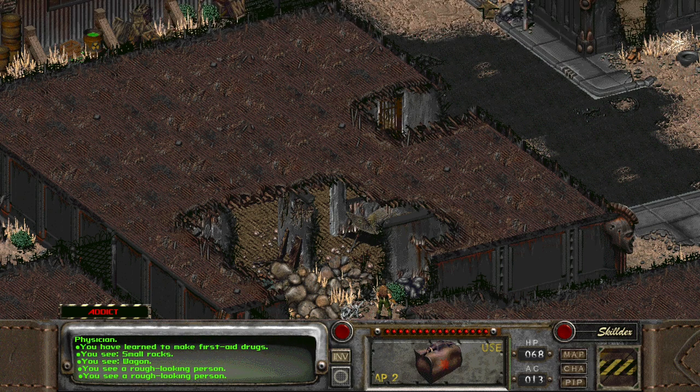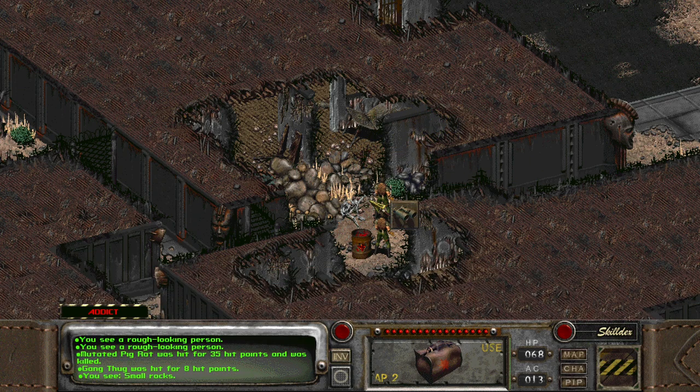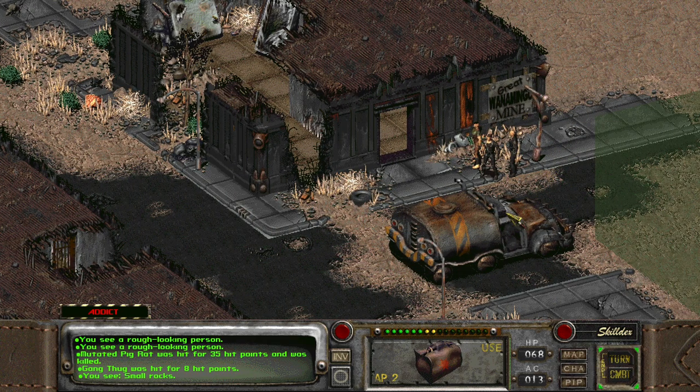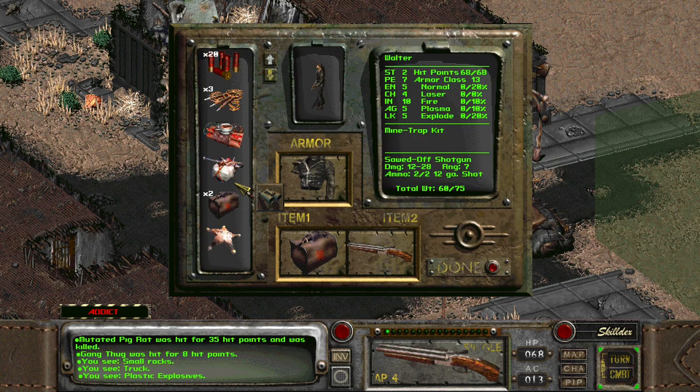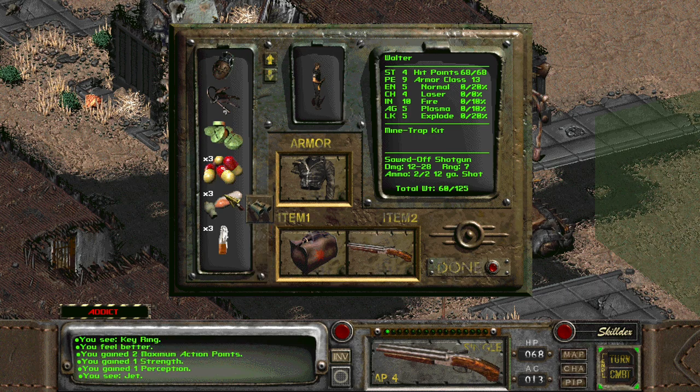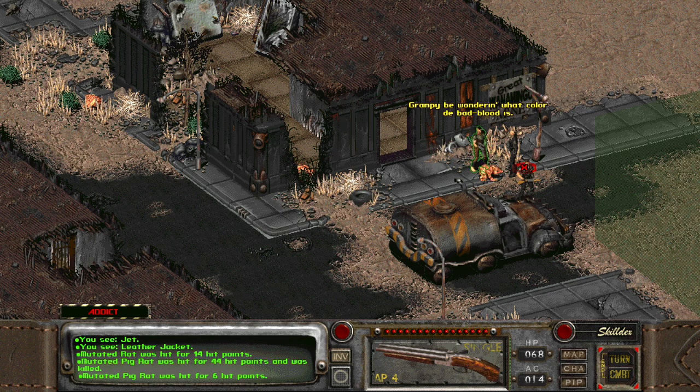We see some rough looking people and something blew up. A mutated big rat was hit for 35 hit points and killed a gang thug! We're getting attacked by rats. I need to use a jet - let's use a couple of them. Like that, we have five strength now, a bunch of action points, and there seem to be so many mines.